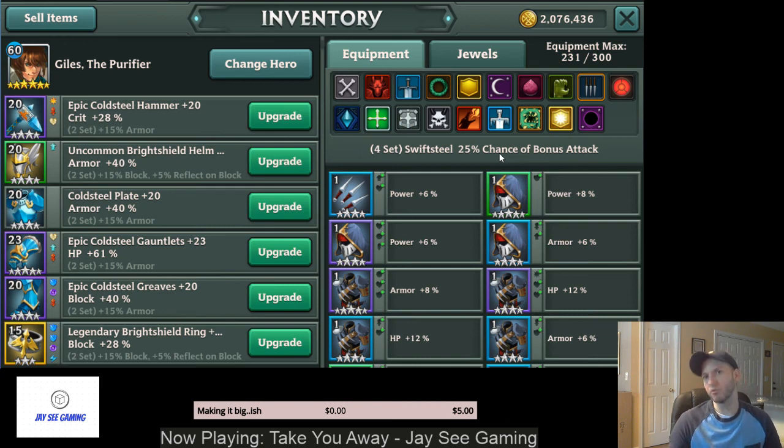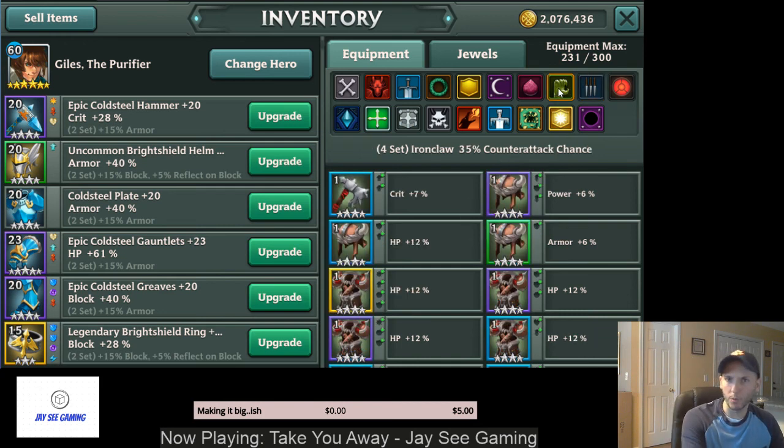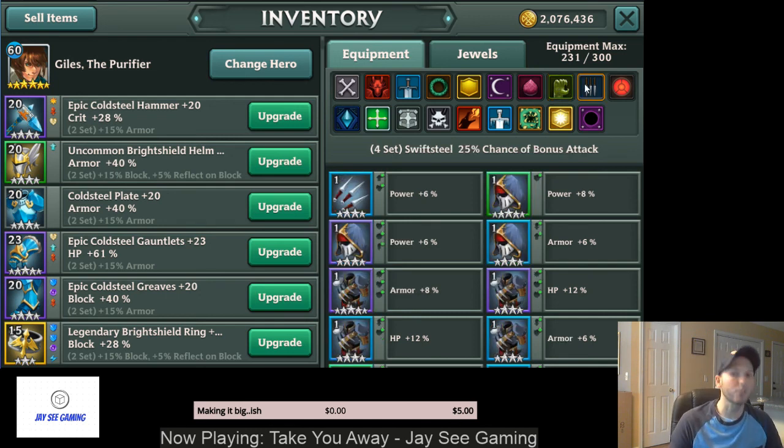So where would you use Swiftsteel versus Iron Claw? Typically, if you know your hero is going to get targeted a lot, I would use Iron Claw, because 35% is higher than 25%, and if they're getting attacked by multiple heroes, that's more chances to proc. But if it's a DPS unit that you hopefully don't expect to get attacked much — because they're probably going to die if they do — then Swiftsteel is the better option.